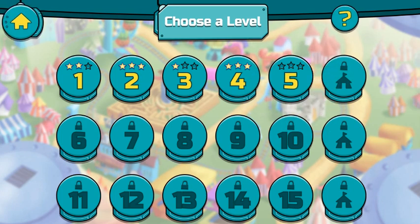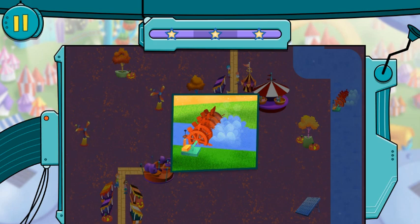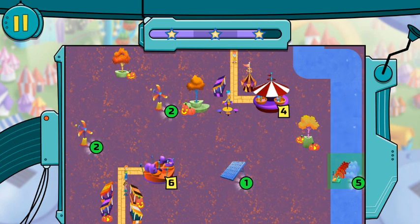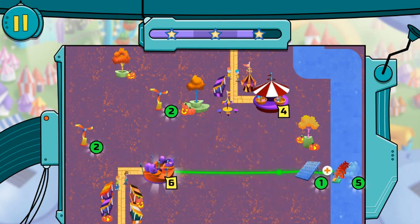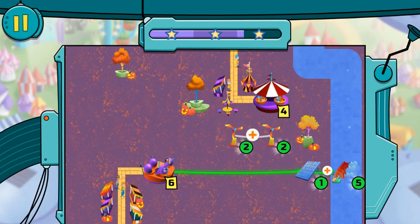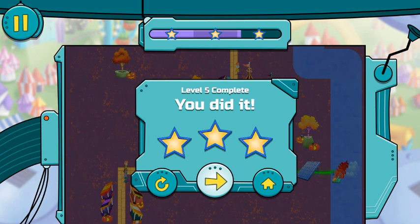Level 5! Hydro power is created when rushing water from rivers and streams spins a turbine. Hydro can create a lot of power. Excellent! Good job — this ride is powered up!